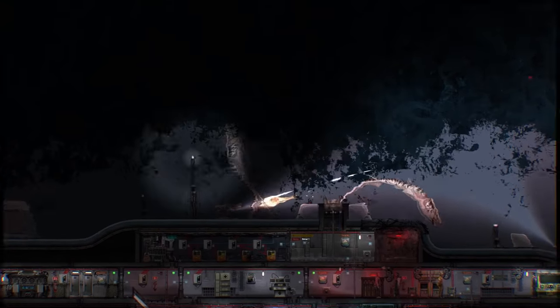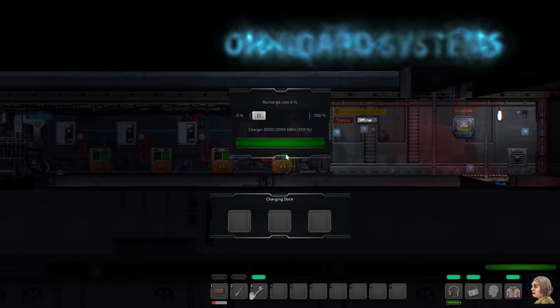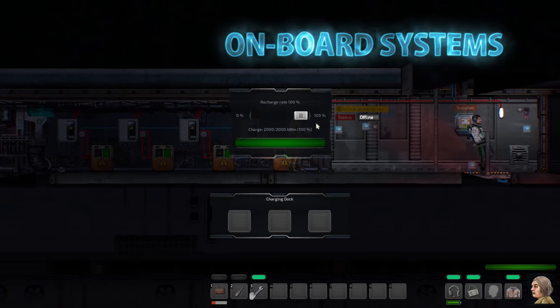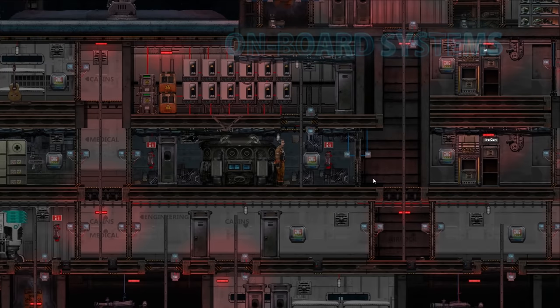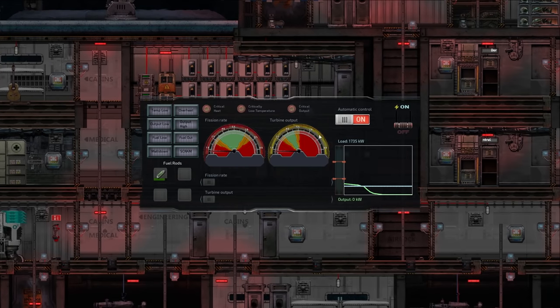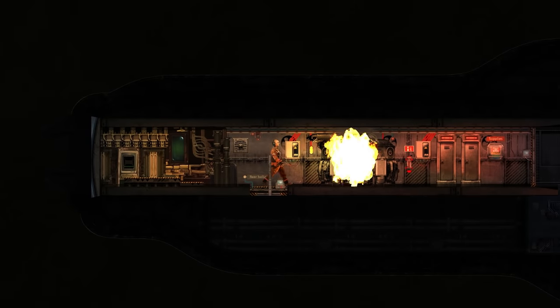Will you fight or flee? The sub is a complex vessel that requires regular maintenance and skillful operation. All systems are interconnected and powered by a nuclear reactor. Manage the reactor with care or you'll be in trouble.